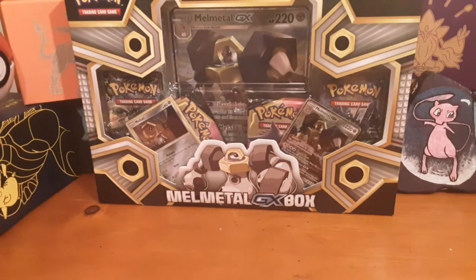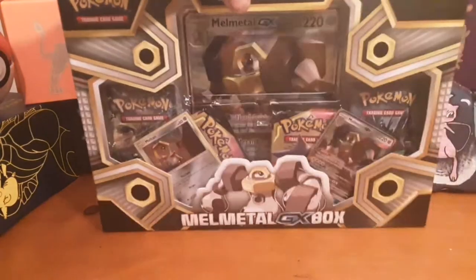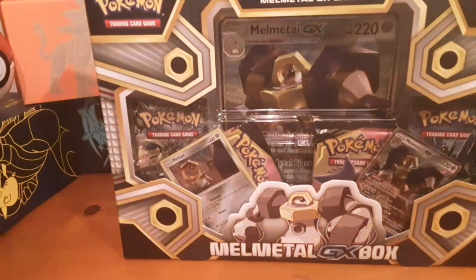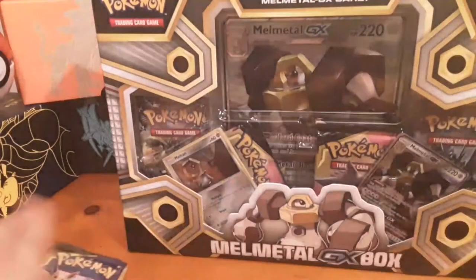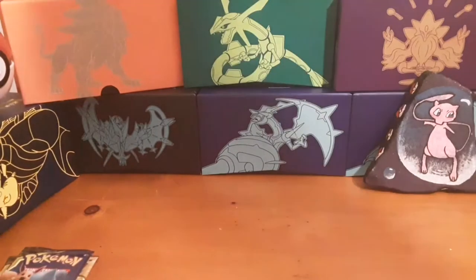I know in my last video I said I was gonna get a booster box of Roaring Skies — really sorry, but that fell through. But I will be getting into it and I promise really soon. As you can see, I got the new Melmetal GX box, just came out today. It comes with four packs, a Melmetal GX promo, and a Meltan promo. I think it's crazy that that's a gen 8 Pokemon and gen 8 hasn't even come out yet. I also got four more Team Up packs because I'm gonna open up more than four packs today. So let's get packing and see what we can make happen.